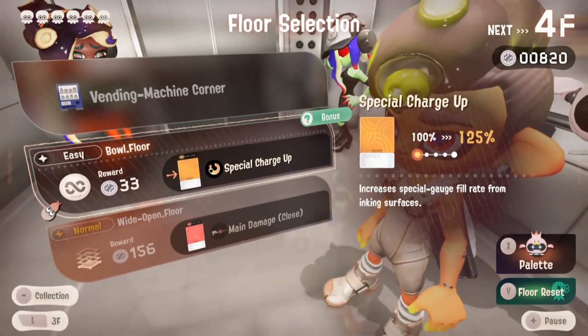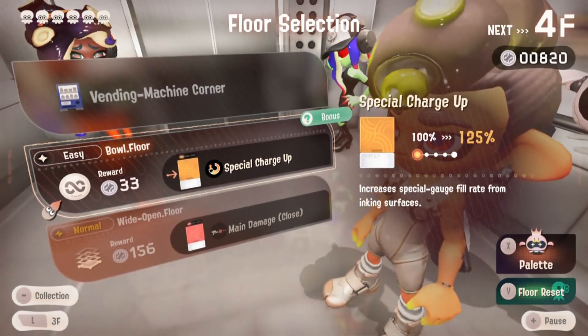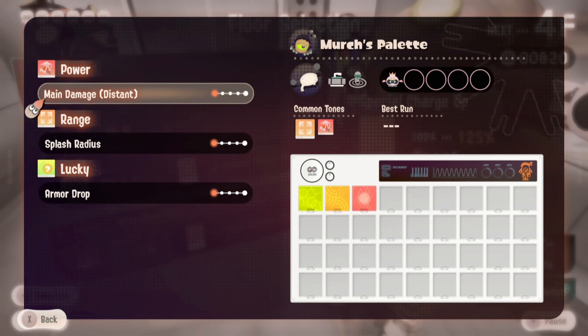It doesn't even hurt to listen to hear what the Smallie had to say, but that was it. Now let's take a look at the main weapon we're playing today — it's called the Luna Blaster. I already looked that weapon up, so we know the Luna Blaster is the order weapon we're going to be playing for Side Order. The special is called the Wave Breaker.